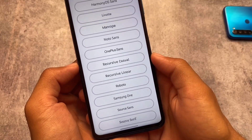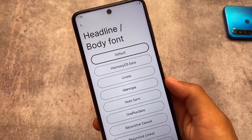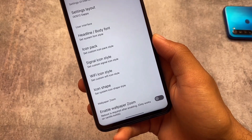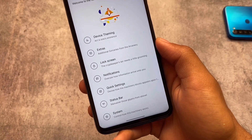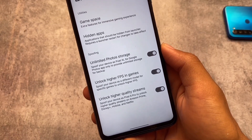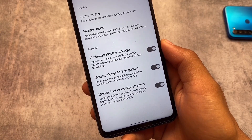Fonts include only the basic ones but they're quite useful and most of them are usable. The wallpaper zooming option is also available, but it will only work on vanilla builds — it's not working in my case because I'm using the Google Apps version. Extras also include unlimited Google Photos storage, unlock higher FPS in games, and unlock higher quality streams.